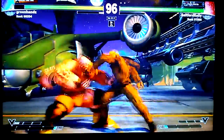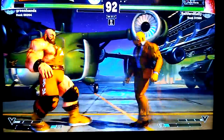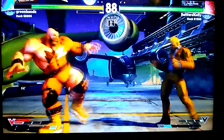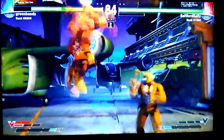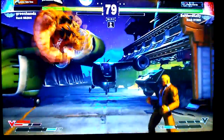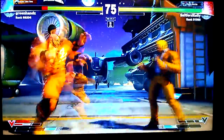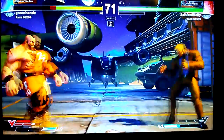Only get in — maybe dash in and grab — when he's not expecting you to dash in. That one can be punished with the command normal there, with a little bit more reach. If you see him trying to react and you know you're outside the range of that punch, you can definitely use the command normal kick to punish.